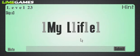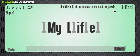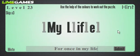This is the other puzzle — the one where I had to skip it and come back. The hint says 'use the help of the colors to work out the puzzle,' and here there actually is a little bit of help because the words are visibly different colors. There are four ones in 'my life,' so the answer is 'for once in my life.' The color hint was misleading because I kept trying to figure out 'gray one in my life,' which didn't make any sense. It's a poor hint.